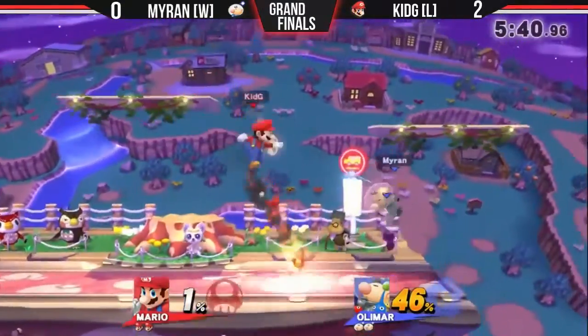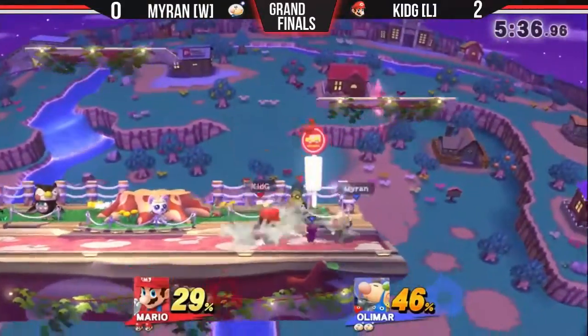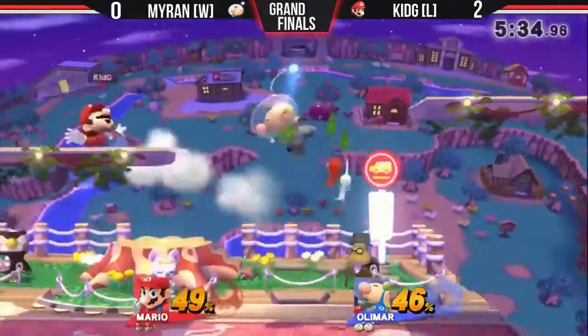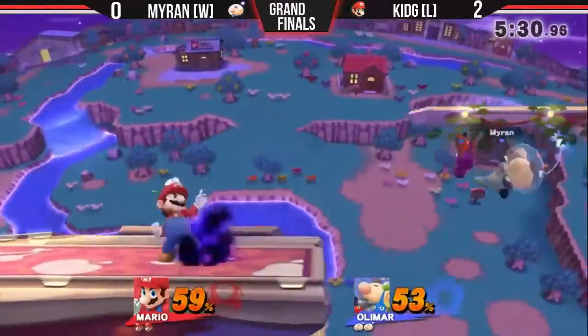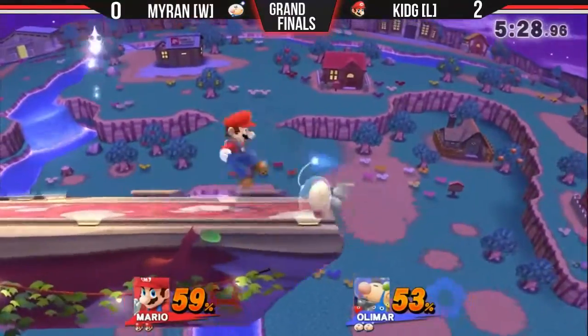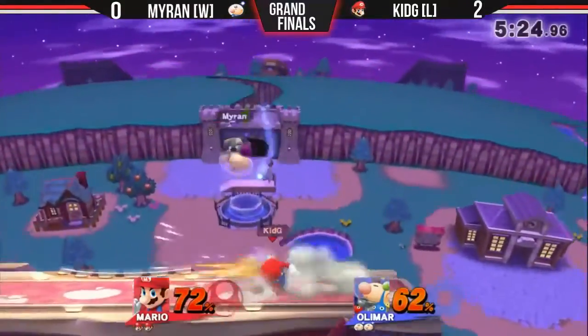What is a desync smash? Essentially, it's Olimar using an opponent's hitbox to allow his smash to hit through their attack without clanking. It can also allow you to displace the position of said smash to hit where they are instead of where Olimar is. I know this all sounds a bit confusing, so to help illustrate, I've got a few examples to break down for you.